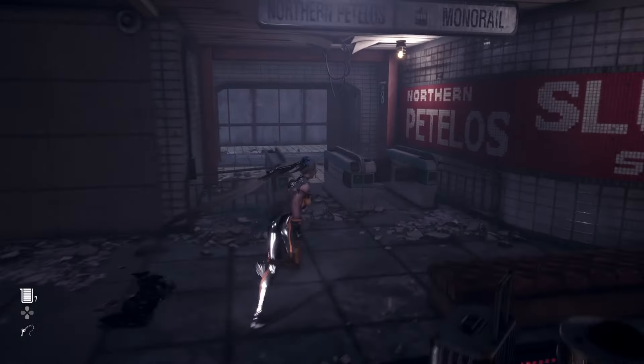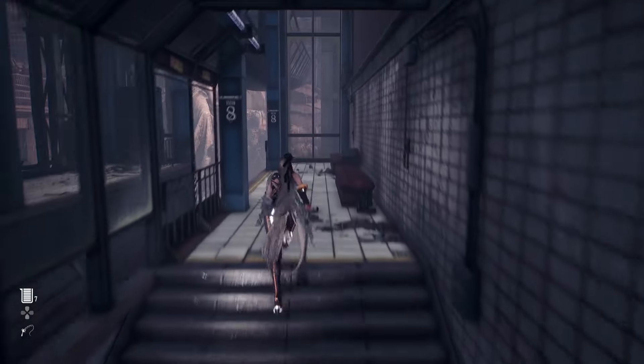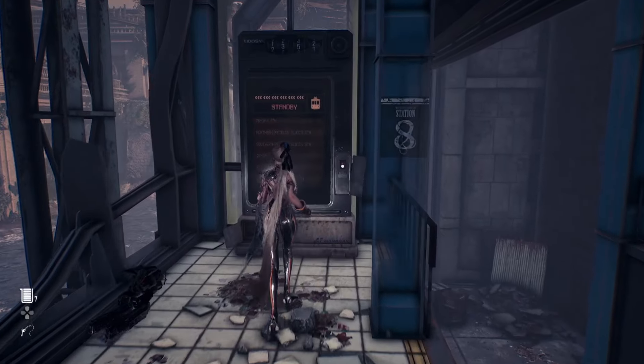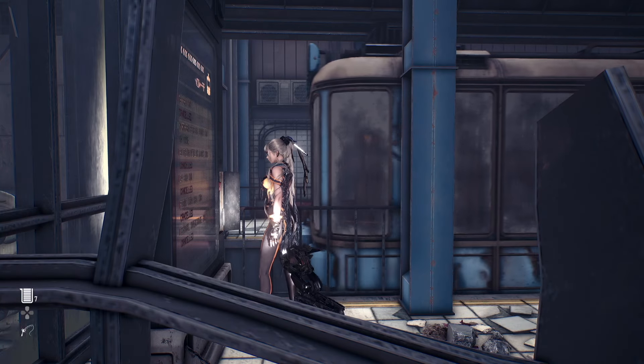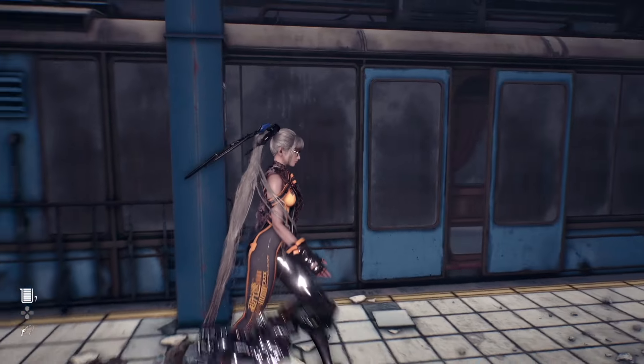In 807 there are three suits that you can get. The first one is going to be right when you pop off the monorail. As soon as you call it over, it's going to take a couple seconds for it to actually pull up. But once you get there, you're going to immediately exit the monorail and walk straight towards it. It should be one of the first suits that you pick up in the game.